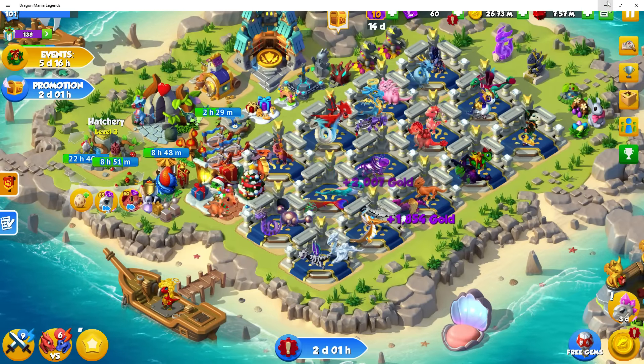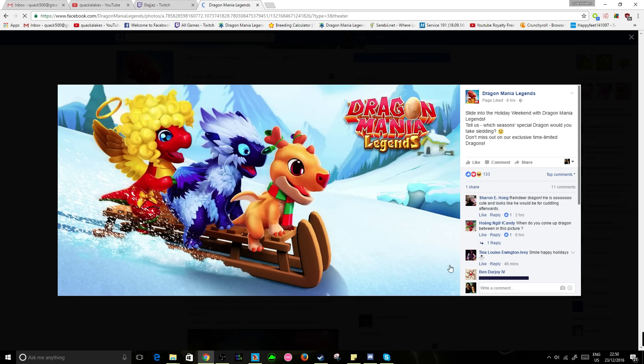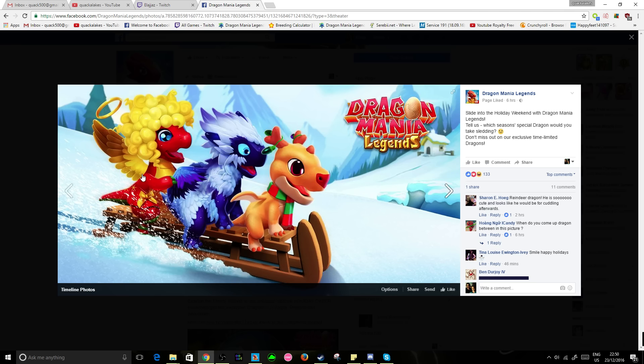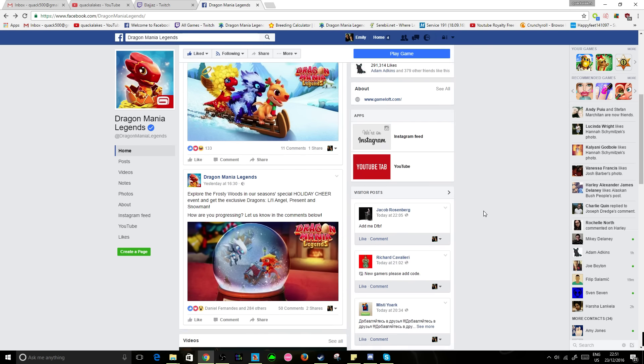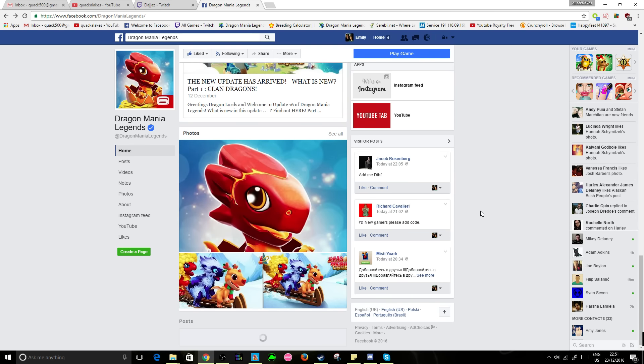I just want to add: if you haven't checked the DML Facebook page recently, you probably should, because just look at some of these adorable winter pictures they keep uploading. 'Sledding to the holiday weekend with Dragon Mania Legends — tell us which season special dragon you'd take sledding. Don't miss out on our exclusive time-limited dragons.' Obviously we've got the little angel, which is the level six reward from the current event, the Reindeer Dragon, the Dragon of the Month, and the Fluffy — we don't know how that guy is available just yet. They've also been posting a snow globe with the Phoenix and the Armored Dragon.